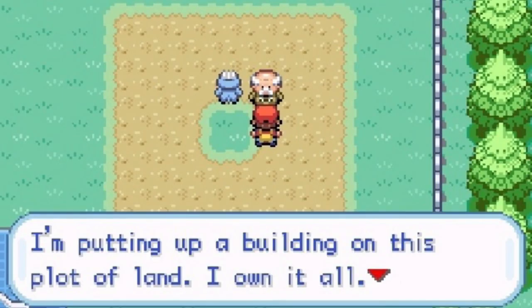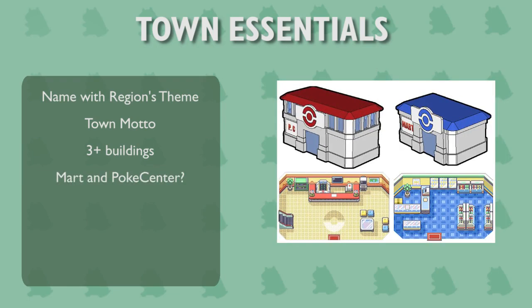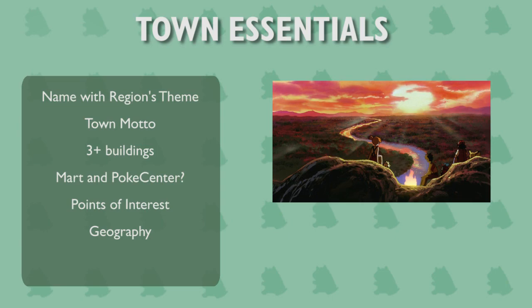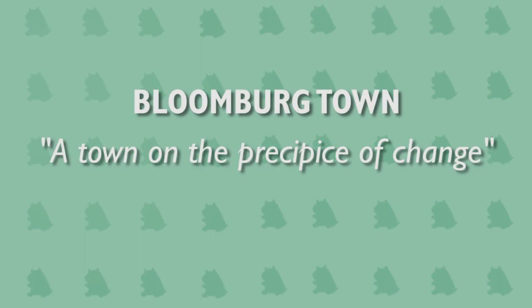Essentials. Now that we have identified our town's needs, begin construction. A town is made of these basic components: a name that shares a common theme with others in the region; colors, plants, clouds; a town motto, usually in the vein of "Location Name: brief one-sentence description"; three or more buildings — that seems to be the bare minimum in the games; a mart and Poke Center, though small villages and starting towns seem to be the exception; points of interest — essentially the main attraction of the place; geography such as mountains, plains, or ocean; and people. For my example, I've named my town Bloomberg Town, since my region's town names are based on flowers. Its slogan is: "A town on the precipice of change."